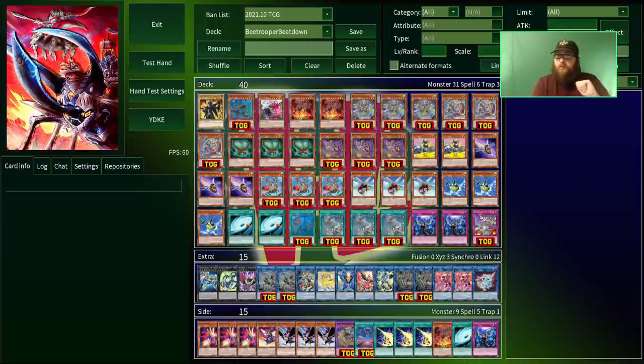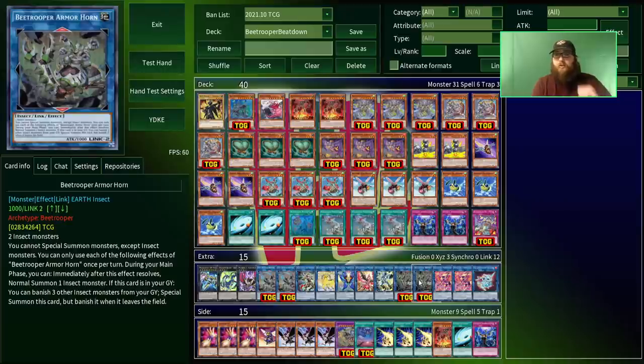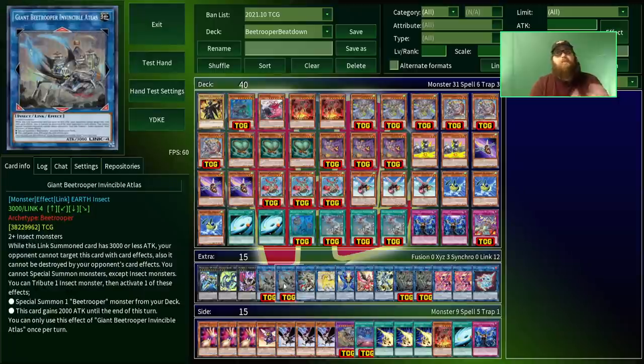There should be chapter codes down on the timeline if you want to skip right to the duels. For everyone else who wants a little bit more context, I'm going to take a few minutes and just explain how this deck works in general.